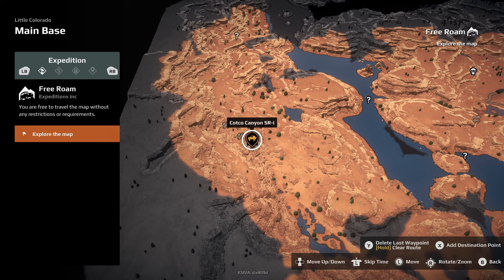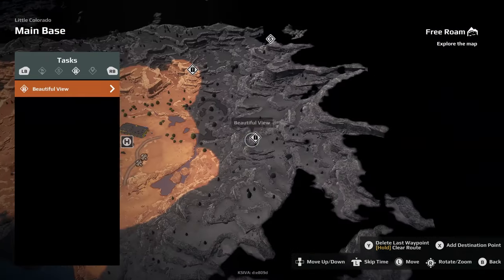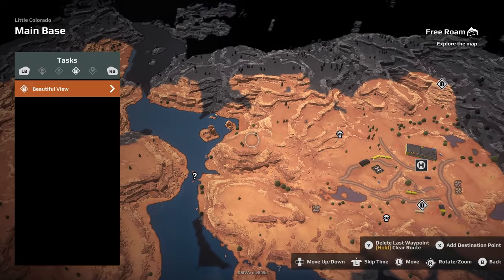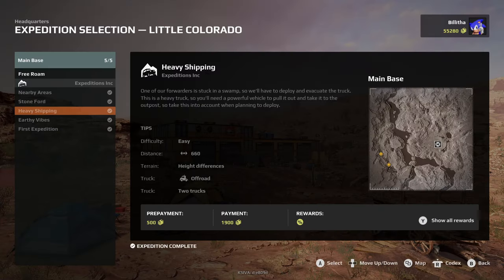When you're in Free Roam, you can see it says the expedition is to explore the map. If you go along, you have different contracts and separate tasks as well. I had one to recon the area with a drone — nice and simple — and I earned some money. So when you're in Free Roam, make sure you're doing the tasks, the contracts, and using your metal detector.